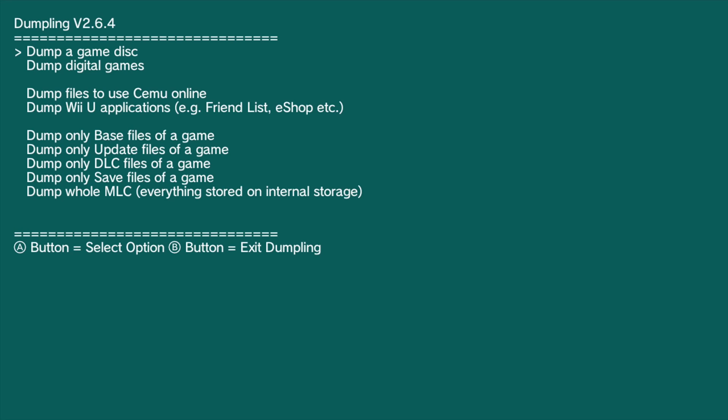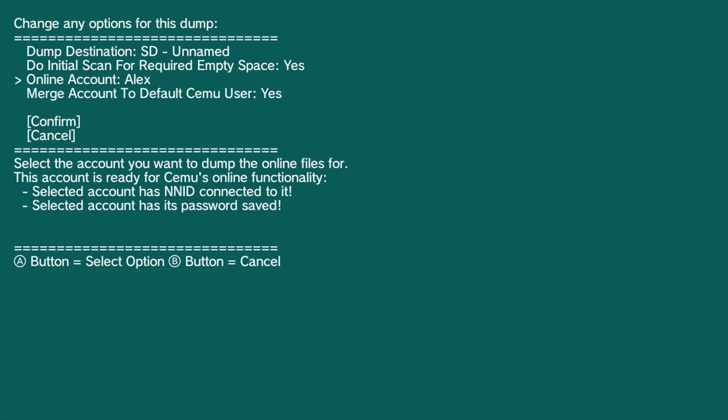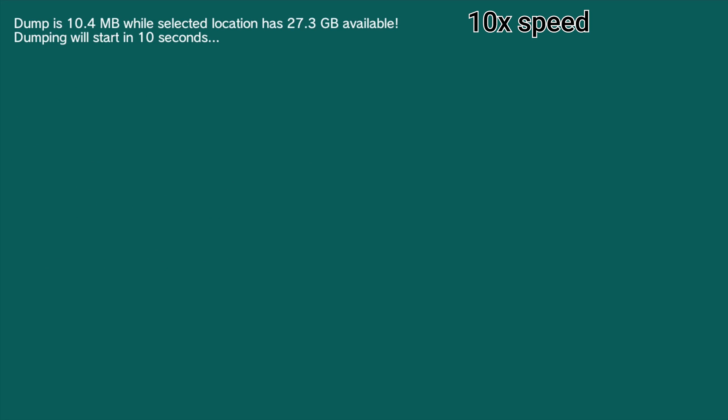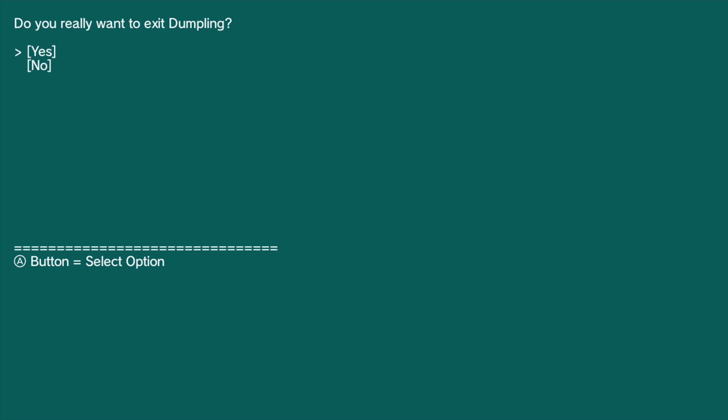With Dumpling open, use the D-pad to select the backup online files option. On the next screen, you'll use the D-pad to put the cursor on your profile and then tap left or right to select your Pretendo profile, if you have multiple profiles on your system like me. Afterward, proceed with the dump and exit the app once it's finished. You can now shut down your Wii U and move your SD card to the computer that you'll use to set up Cemu.